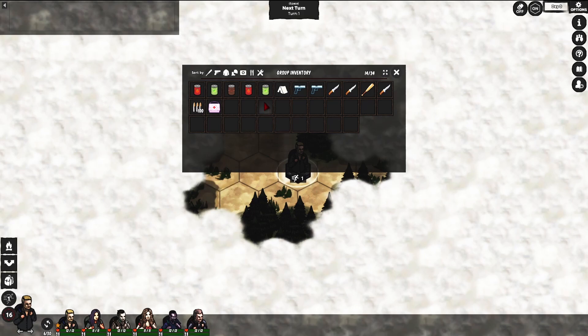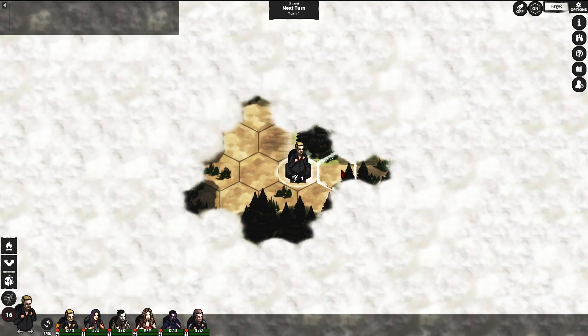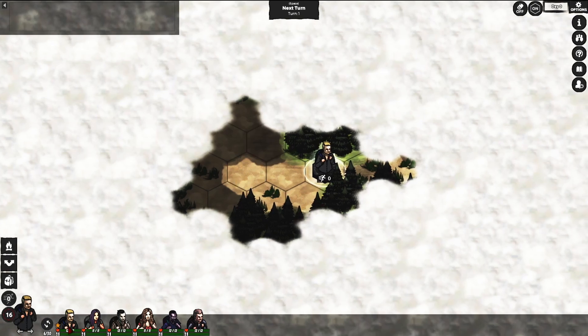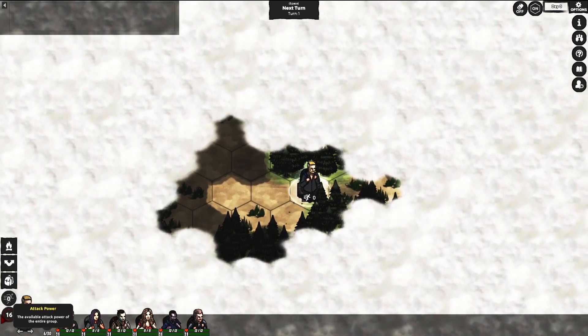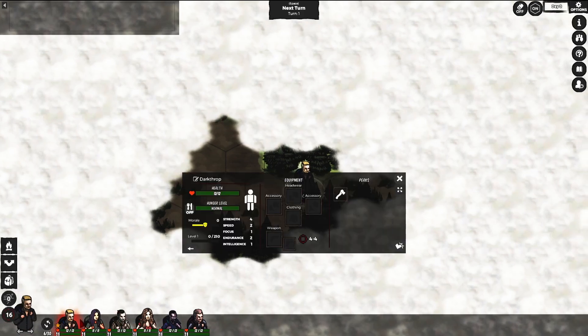Let's open the group inventory. Here is our survival tent — if we want to build a camp we need that in our inventory. Here are all our weapons that we will be equipping very soon. Here are our action points — when we move we consume action points, then we proceed to the next turn to regain them. Every single person has two action points. This is our attack power — the higher this number is, the better it is for your group. To make it go higher we need to wear gear.